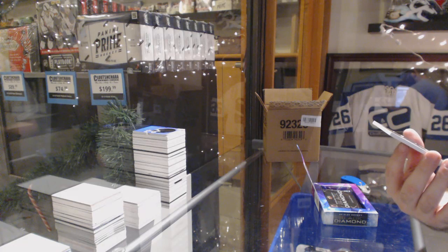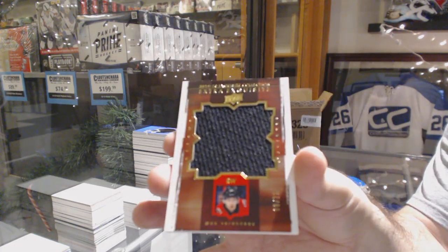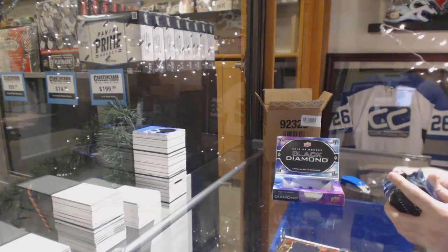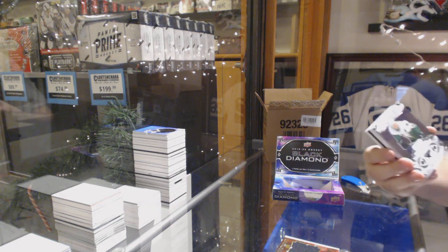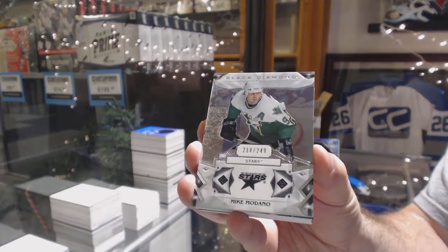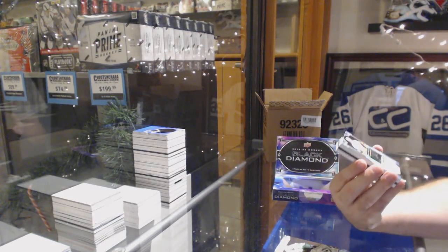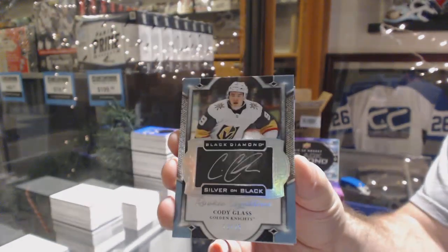We've got an Exquisite number 35 of Max Veronneau — I believe that's how you say his name. For the Dallas Stars, 2.49, Mike Modano. For the Golden Knights, Silver on Black rookie signature, to 25, Cody Glass.